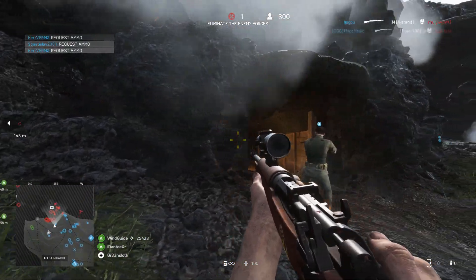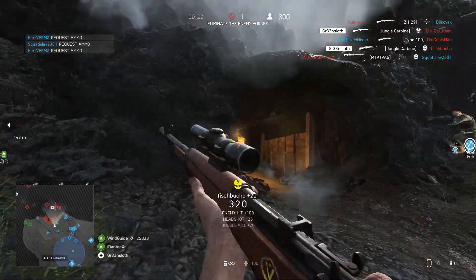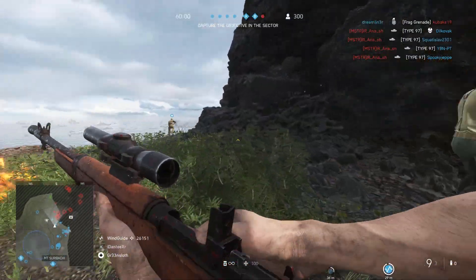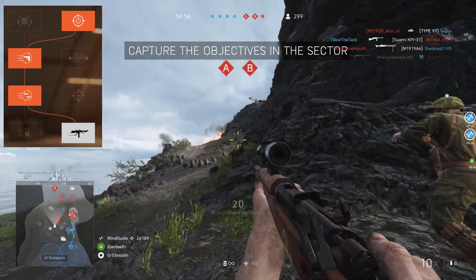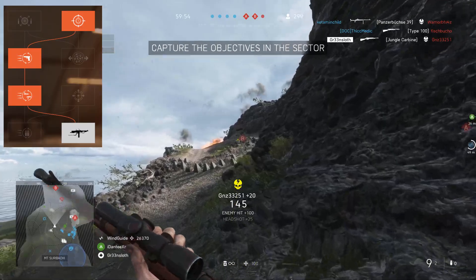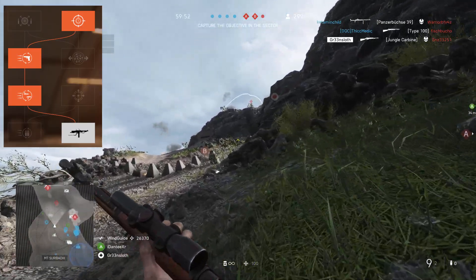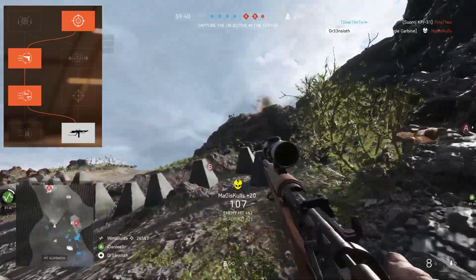In my opinion the rate of fire upgrade is a must-have specialisation if you want to compete with other carbines and even snipers. This is what the specialisation tree looks like — the specs I chose are quick aim, swings and swivels to be able to switch to my sidearm as fast as possible, and improved hipfire to give me a fighting chance in extreme close quarters.